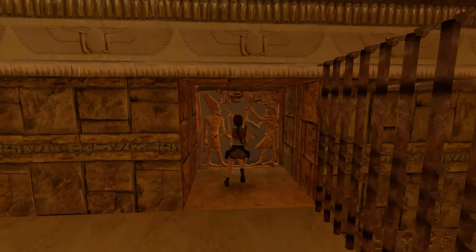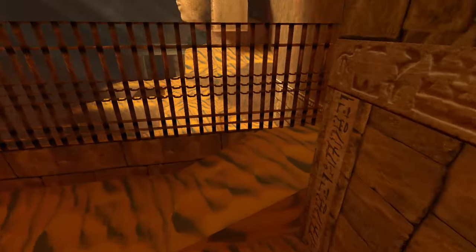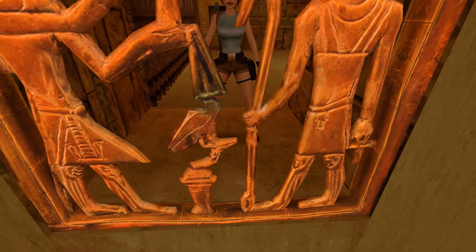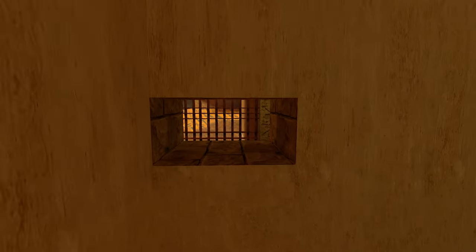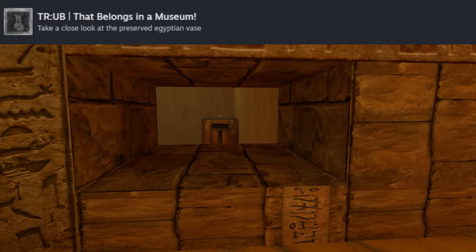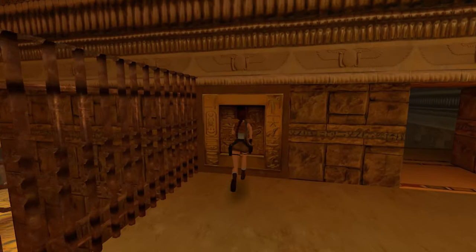Where we find ourselves now is behind this carving I highlighted earlier. Using the photo mode camera we can enter this small window and essentially say hi to Lara — here we see the key highlighted. Interesting thing: when we revisit this place in the Unfinished Business expansion, there'll be a vase here that will trigger an achievement, and there are going to be some changes to the landscape and scenery.